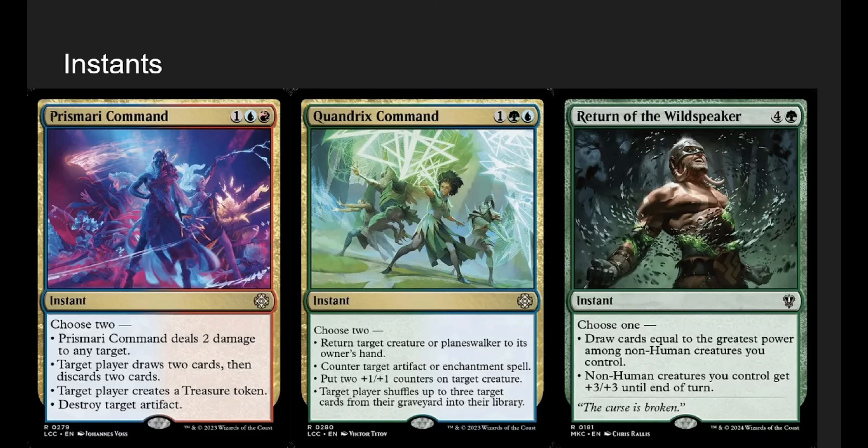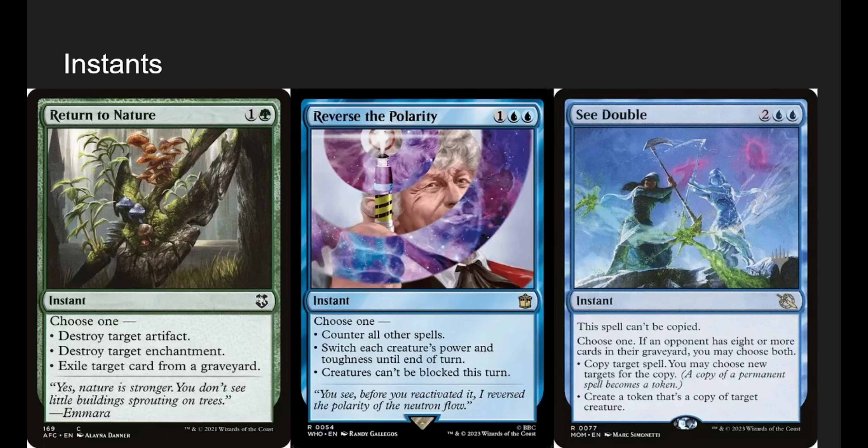Return of the Wildspeaker is good in both ways. Since Riku is human, you're probably not using the draw mode off humans. I like having our non-human creatures — which is pretty much all our tokens — get +3/+3, which is like another pseudo-kill spell. Or drawing a handful of cards for our non-humans is fine. Return to Nature — destroy target artifact, enchantment, or exile a target card from a graveyard. You do what makes sense. If someone wants to reanimate something, exile it for 2 mana and get a proc off Riku.